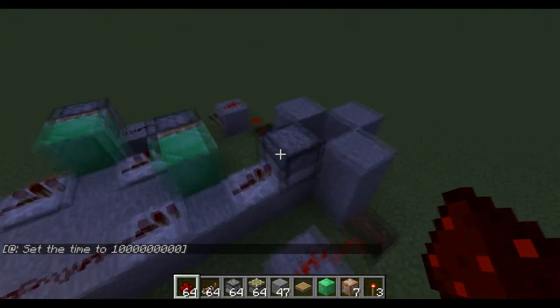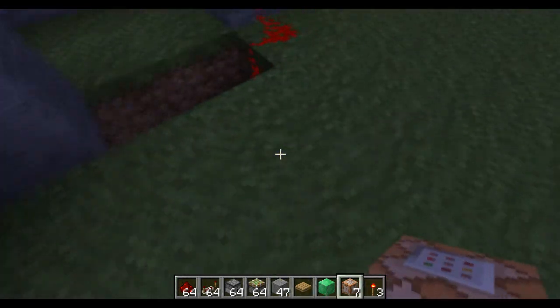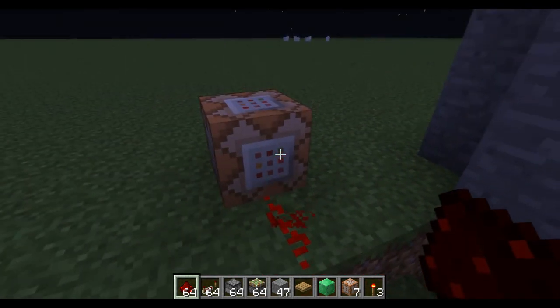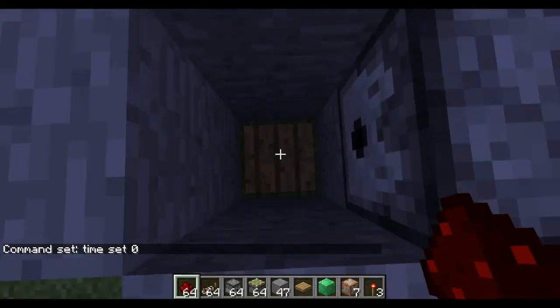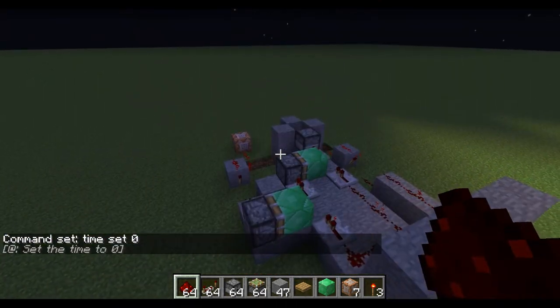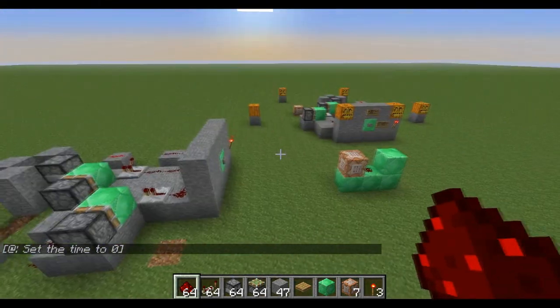We haven't set up the command block yet! Get a command block and put it somewhere connected to where the pressure plate signal is coming from. Type in 'time set 0' and when you press the button - there you go, shazam - it sets the time to day.